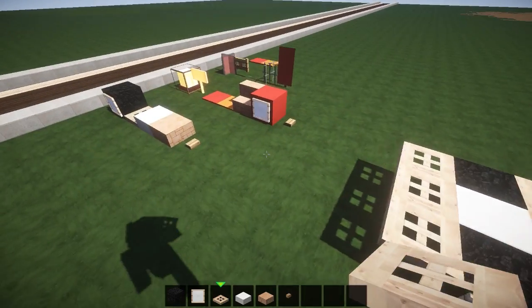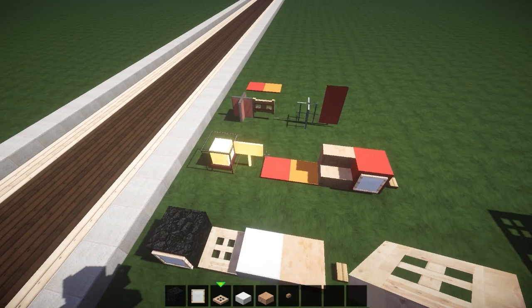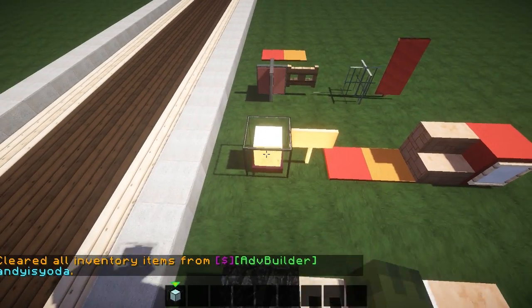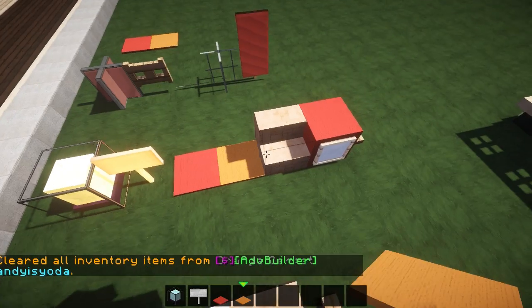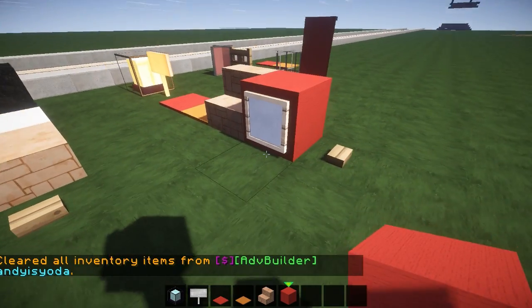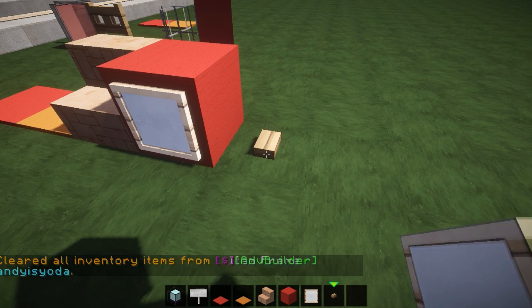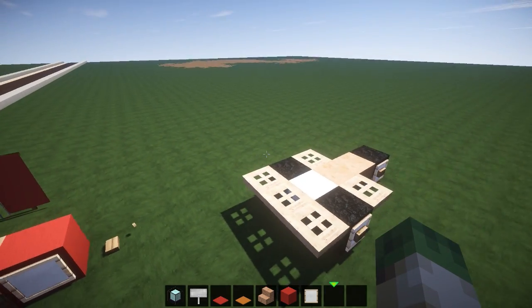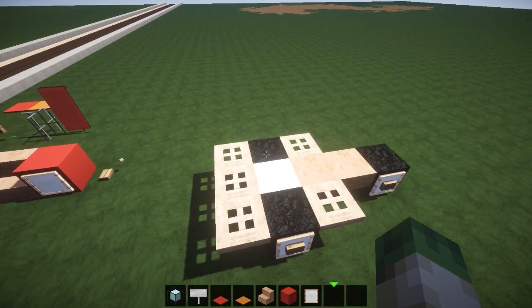Right, next job is to clear my inventory. We're going to pick up a beacon, sign, red carpet, orange carpet, red sandstone stairs, a big lump of red wool, another item frame, and a little button — actually we don't need the button, spit out the button.